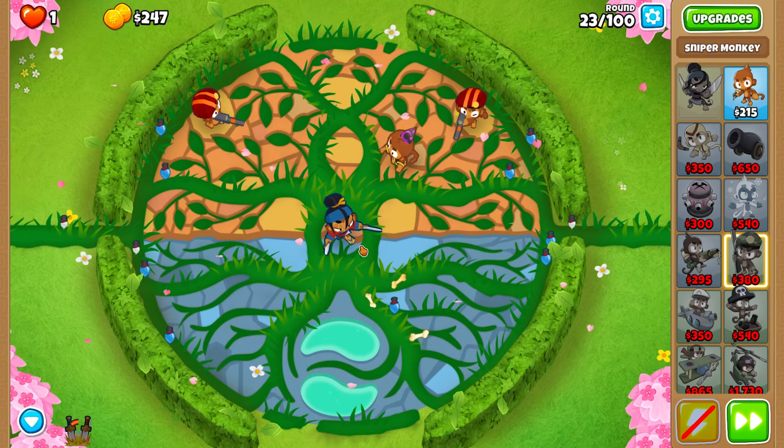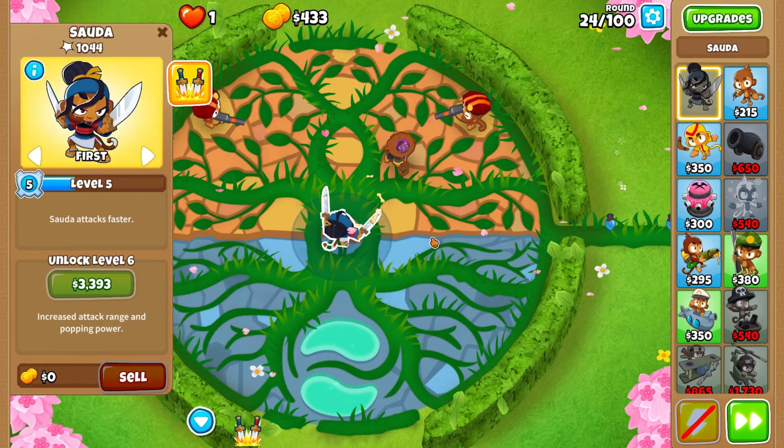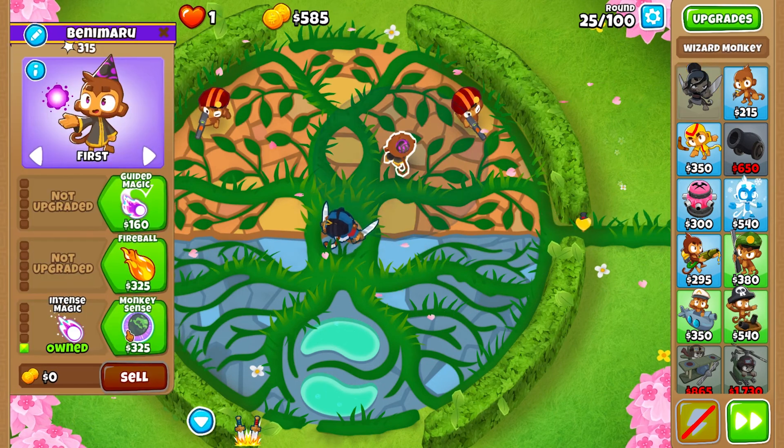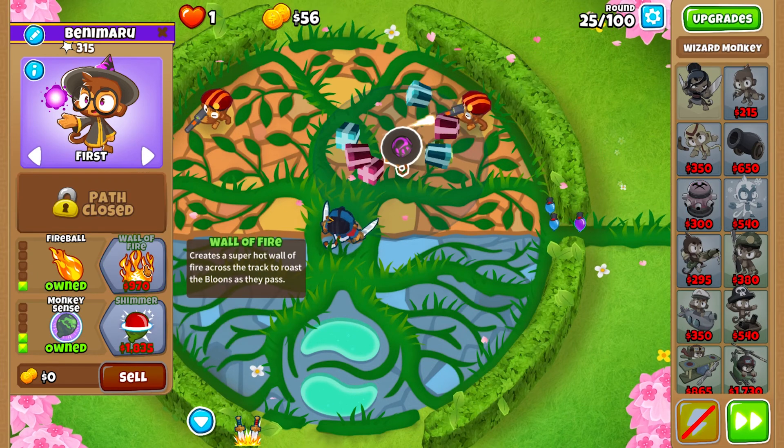The key point with these two snipers is to snipe all the strong bloons so that Sauda doesn't have to peel all the layers all by herself. The spots for the snipers are thought out pretty well because the snipers are supposed to be targeting the opposite direction of their placement — the right sniper targets the entrance on the left side of the map and vice versa.